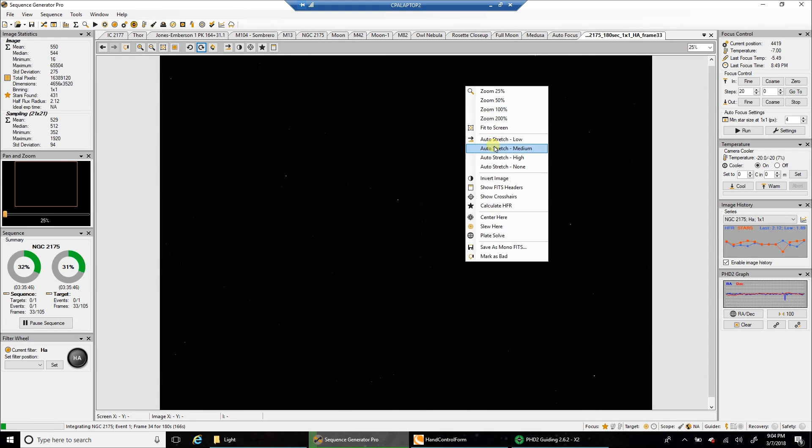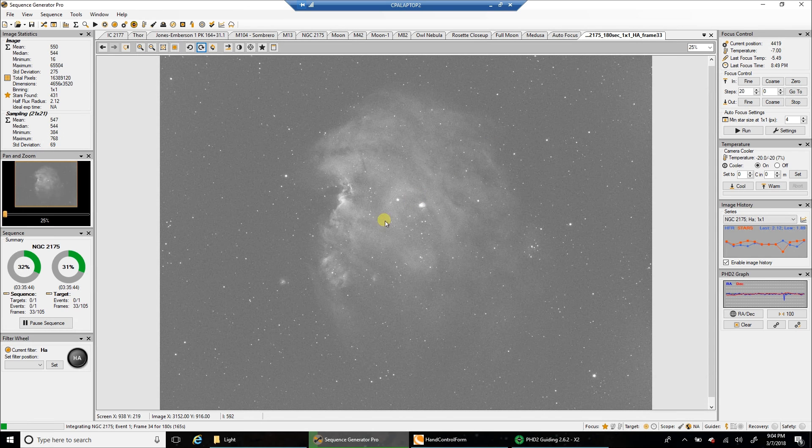Let's take a look at one raw image — and there's the Monkey Head. It's framed really well. You can't really see it in one raw image, but there is some data. When I did stack some data temporarily just to see what it looks like, it comes in pretty strong with a single raw image. That's a pretty bright nebula. I'm surprised more people don't capture it, although I do see a lot of people capturing it on Astrobin. This is the first time I've tried to capture it.